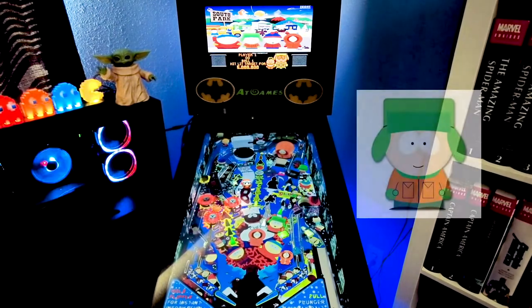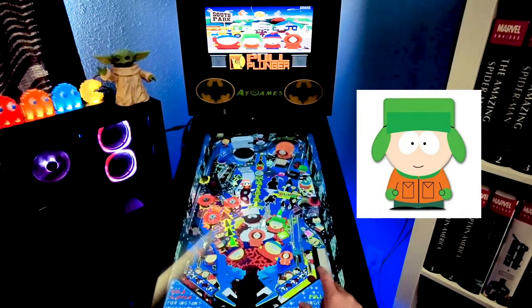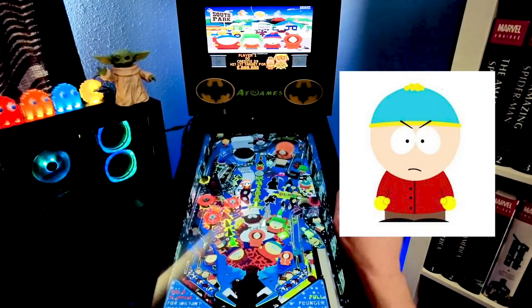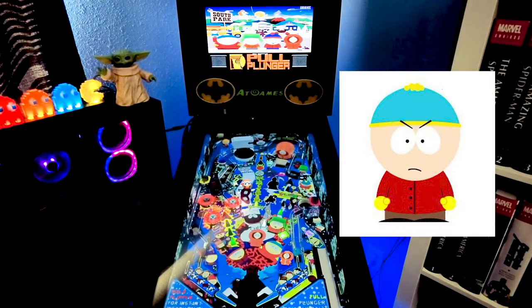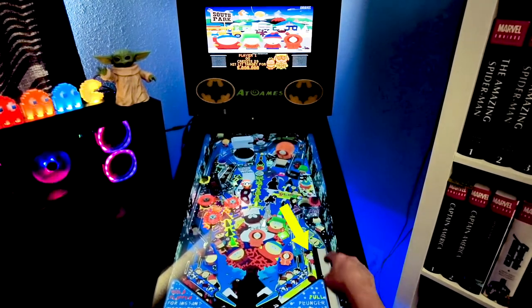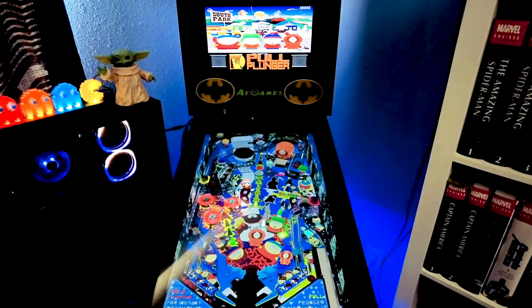Kyle — you hit it up there, and once you get his mode started, you've got 20 seconds to hit it up there four more times to complete his mode. Cartman is the big drop hole over here. Once you get his mode started, you've got to drop it in the hole three times within 20 seconds. The game is called South Park, but they may as well have called it 'Pinball Game: Try Not to Hit It Down the Right Side,' because that's where you'll die most of the time. That's the big danger, but you can avoid it if you're careful.